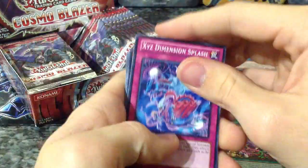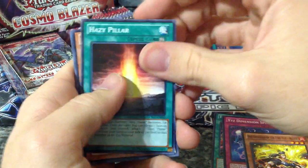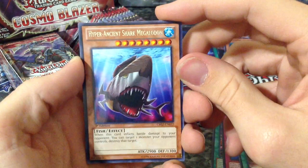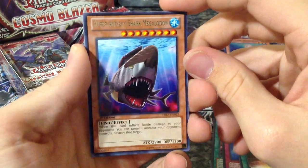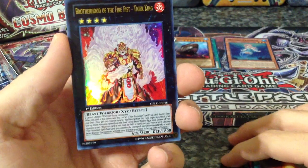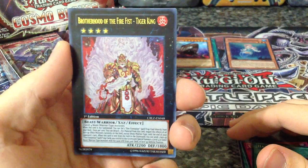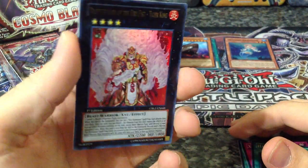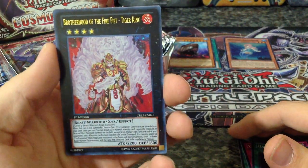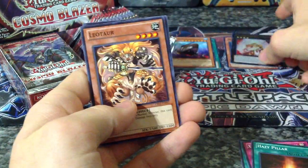Big Cattle Drive, XC Dimensional Splash, Brotherhood of the Fire Fist Raven, Hazy Pillar, a rare Hyper Ancient Shark Megalodon — by the way, my girlfriend hates sharks, so I showed her this picture and she freaked. And another holo: Brotherhood of the Fire Fist Tiger King, like I asked for. Now I just need a Bear. An ultra Brotherhood of the Fire Fist Tiger King — that card is awesome.